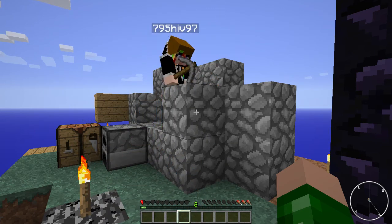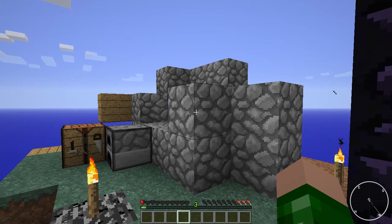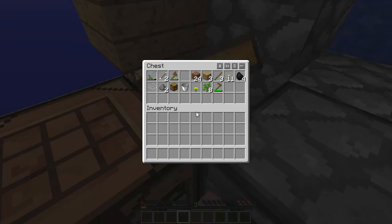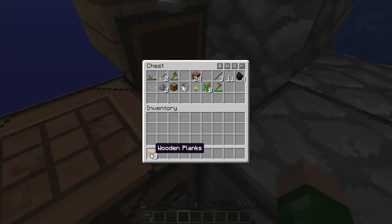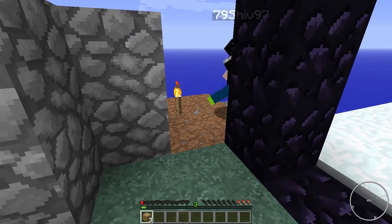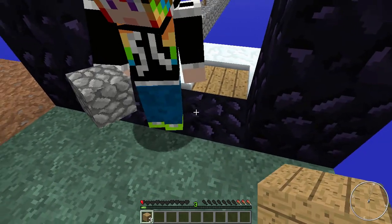We should have put the cobble generator next to here so we can try and light this on fire at the same time. Maybe we can make a channel of lava or something. Maybe. You've got the pick, but I don't know how we'll do that.